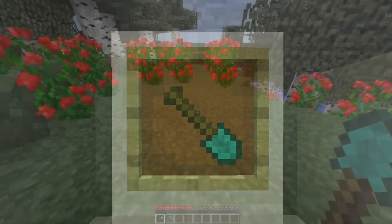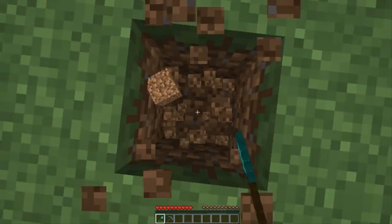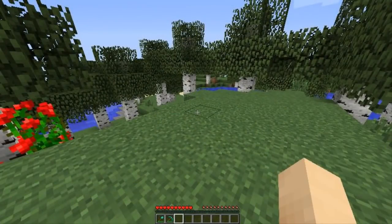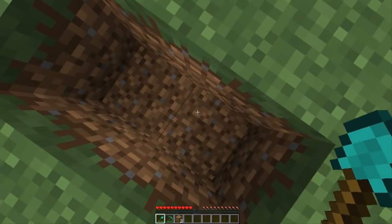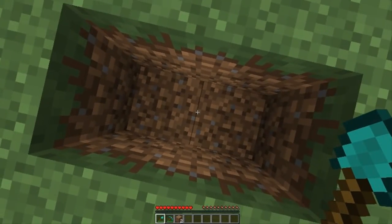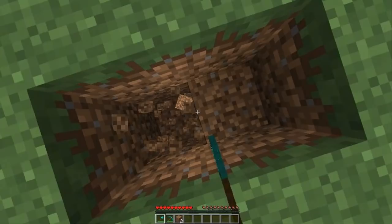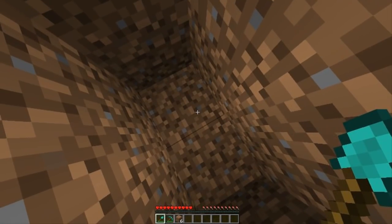Tip 1: Digging down. Instead of just digging one block straight down like this, dig a 2x1 hole like this, and balance yourself between the blocks. This way, you'll always have a safety block to stand on if you uncover lava or a ravine below you.